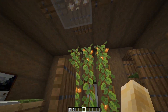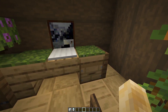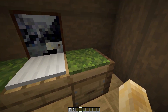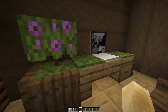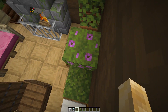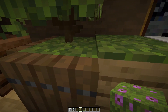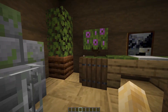I have a nice bedroom in here. We've got some vines coming down — I really like this bedroom. We've got a beehive as a drawer, and we've got these moss carpets as like the felt on top of the table. We've got one of these little trees — the flowering azalea. It's a really cool name, and I think this looks really good. I wish these could be placed on any block because I have to place them on moss blocks.